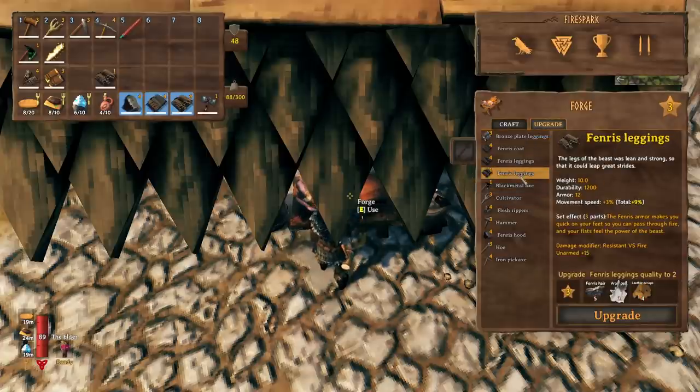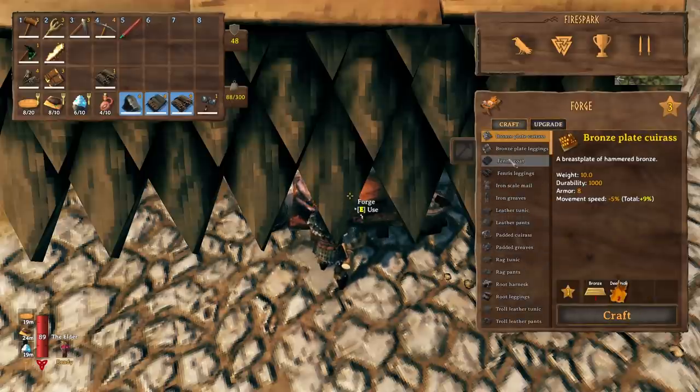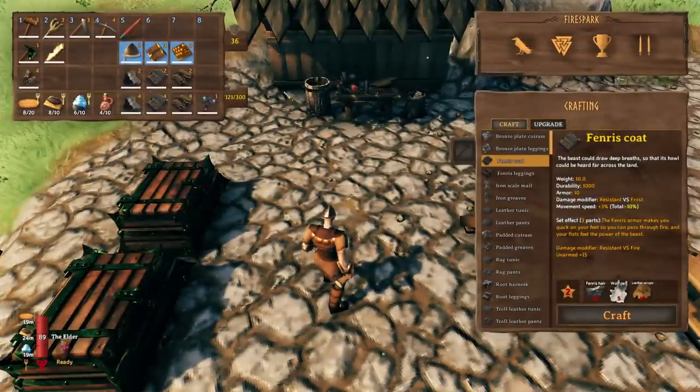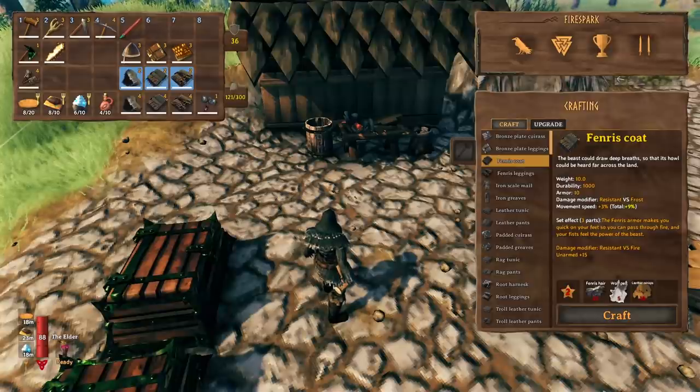If we take a look at the Fenris leggings, you need a tier three forge in order to upgrade it once, and if we highlight over the Fenris armor you need a tier two to even create it in the first place. This means that you can have a total of 36 armor from the bronze and 36 armor from the Fenris, so you would have the same amount of armor regardless.